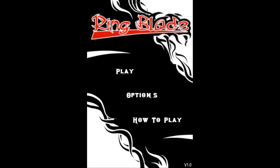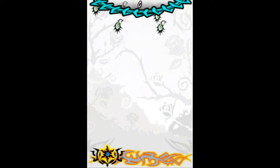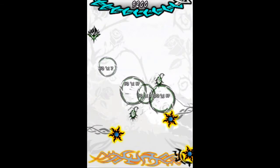Welcome back, everybody. I hope you had a good weekend. First app I'd like to talk about today is called Ringblade. You play as this little platform at the bottom of the screen. You're able to swipe back and forth to dodge incoming attacks, and you're able to shoot these ringblades, or kind of like ninja stars, out at the things that are attacking you.